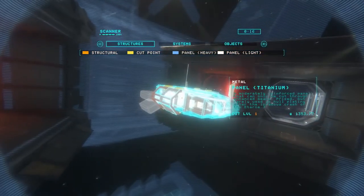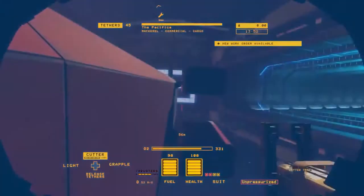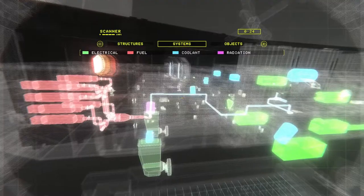Before entering, use your scanner to reveal key structural points, valuable objects, materials and atmospheric room conditions, as well as potential hazards.